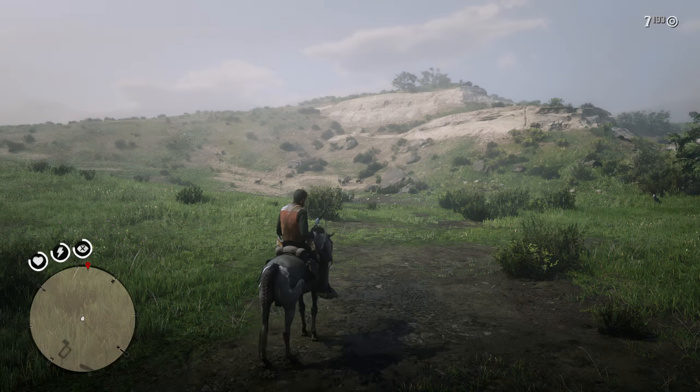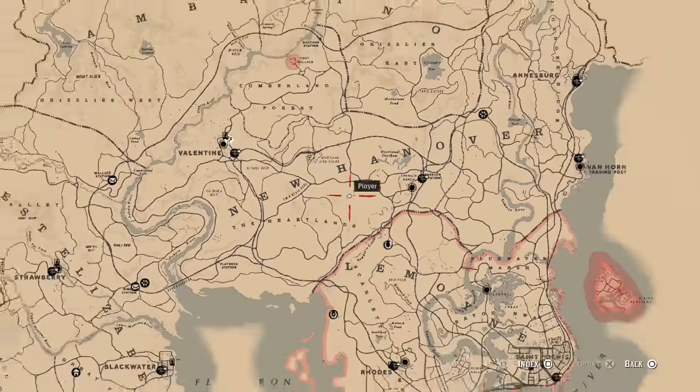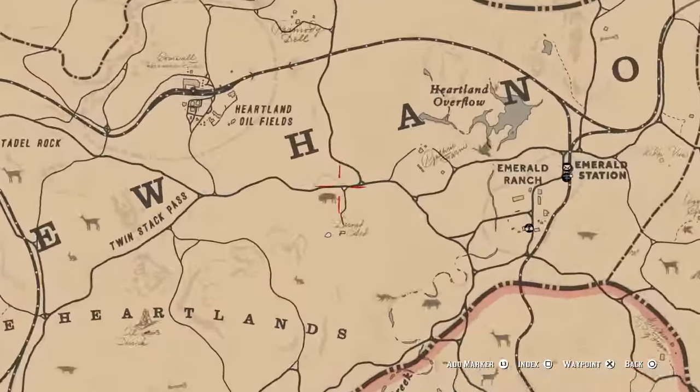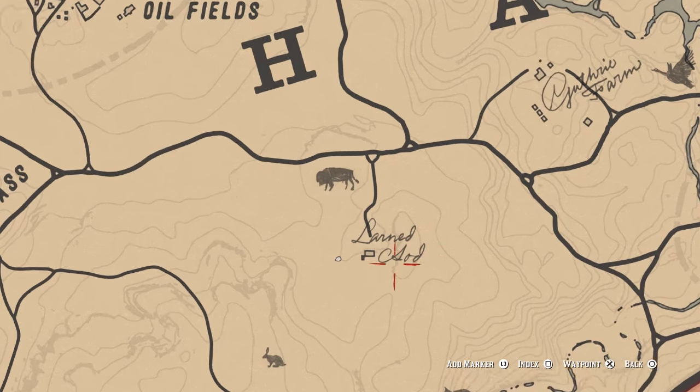So let me show you exactly where I am on the map. For this one you're going to want to go right under the H in the word Hanover — so New Hanover, right under the H. You're going to see this little road and it's going to have a little lane out to this little guy's farm here.